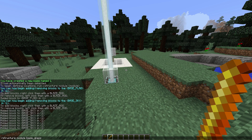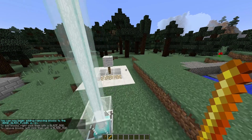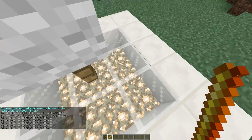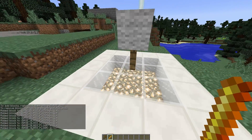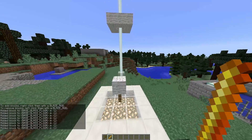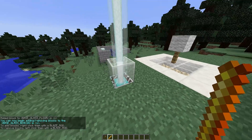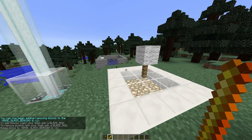Now we can set the glass floor — this bit looks really nice. So /module glass_floor and select all of these different blocks. And a couple more things to do: the glass beacon — /module glass_beacon — and it's going to be this block here.